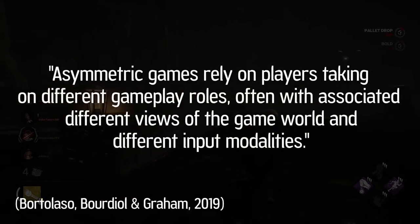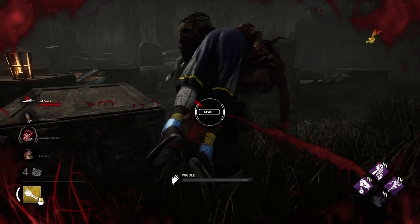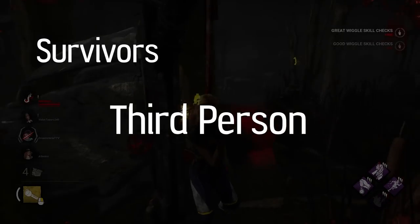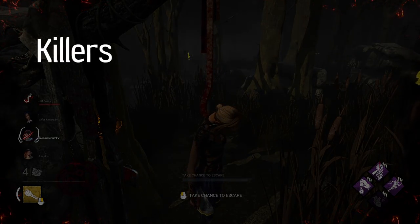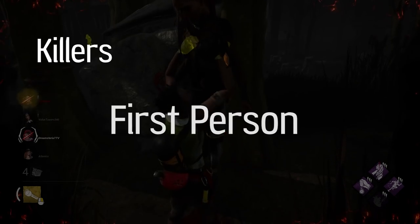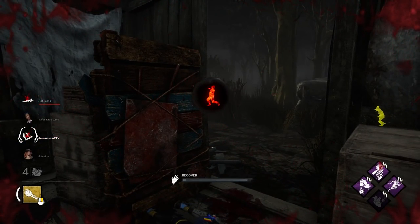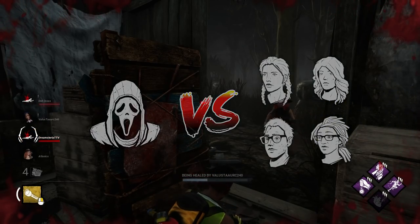Asymmetric games rely on players taking on different gameplay roles, often with associated different views of the game world and different input modalities. Dead by Daylight has two different sides: the survivors and the killers. Survivors' main objective is to repair generators, evade the killer, and escape. For them, the game is set in a third-person view, giving them better vision of the environment, and their perks specifically aim to help with evasion and survival. Killers seek to defend generators, prevent escape, and ultimately sacrifice survivors to the entity. Their perspective is first-person with more limited vision, and their perks aim to slow generator progress and help seek out survivors. On top of the mechanical differences, the killer plays alone whereas the survivors have a team of four, so Dead by Daylight is as asymmetrical as it gets.